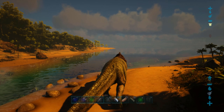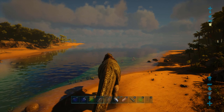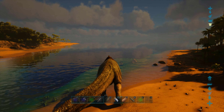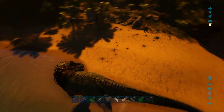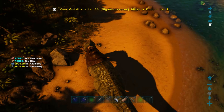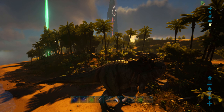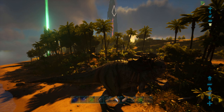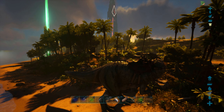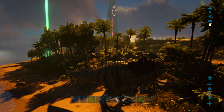There are two main ways to tame 99% of the dinos you come across: the knockout method and the passive tame. Carnivores like the Giganotosaurus are tamed by the knockout method, meaning by inducing torpor to the creature, you will eventually knock it unconscious and be able to feed it the food of its choice to tame it and make it your own.